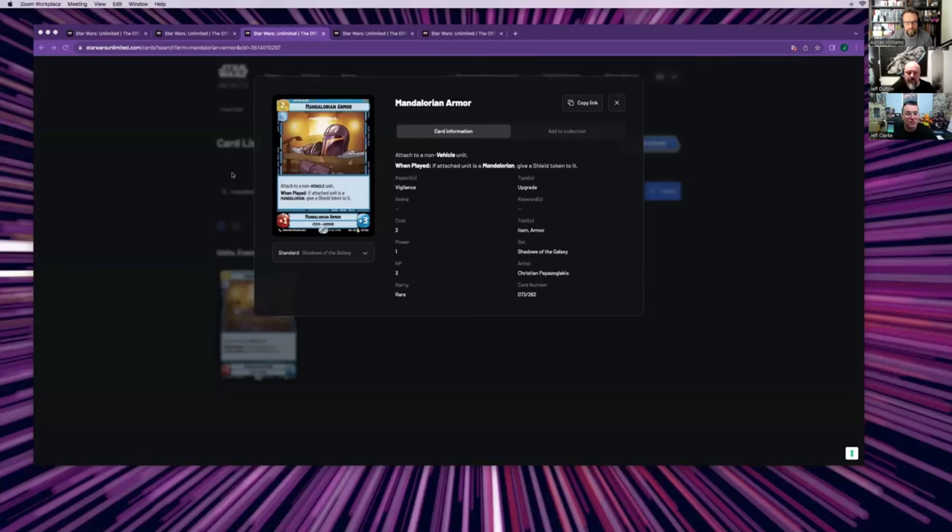My number three is Mandalorian Armor — plus one, plus three, and when played, if the attached unit is Mandalorian, give it a shield token as well. Two resources for plus-one-plus-three is very reasonable and will be useful in a lot of decks. If you've got Mandalorians in your deck it becomes even more useful. There's nothing clever about it — it does exactly what it says on the tin: it beefs up your unit and makes it a lot harder to kill. Shields are always good value — so annoying when your opponent has to ping them off before doing any damage.